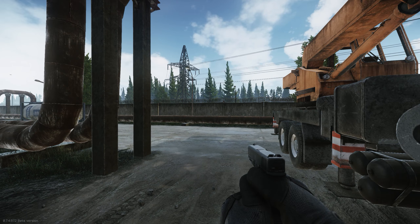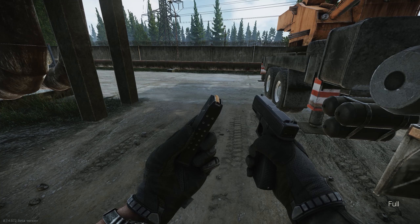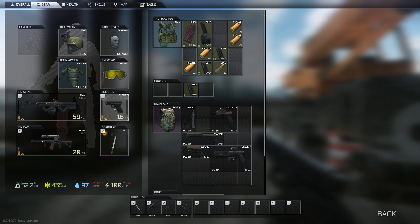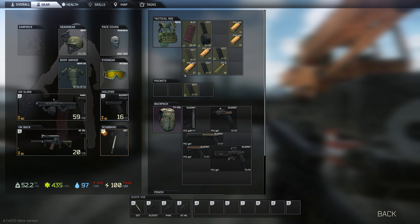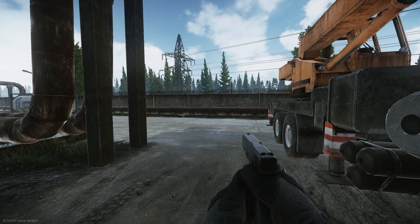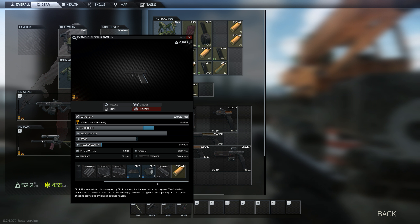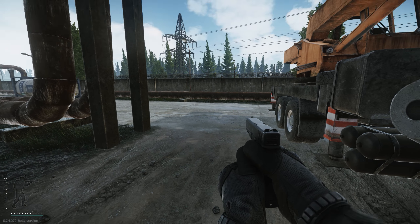Let's take a look at all the animations. Check the chamber, check the mag — all the animations are up to par with the other ones. And this is my favorite animation. If you unload and then discard the bullet in the chamber, he does that.